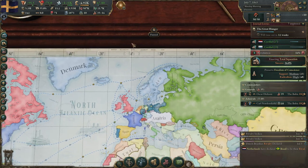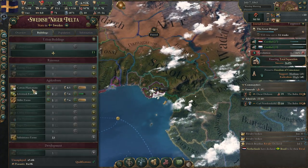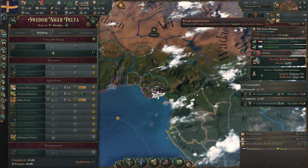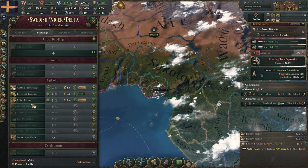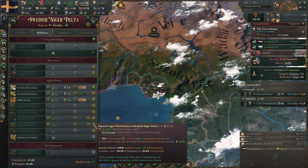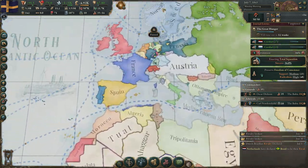I am colonizing Igbo — this whole state. A lot of people live here and my capitalists and aristocracy have already built cotton plantations, livestock ranges, and millet farms. I also want my own dyes, sugar, tobacco, and coffee, so I'll queue those in.